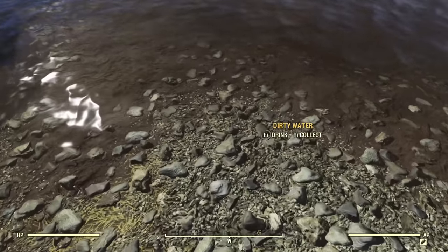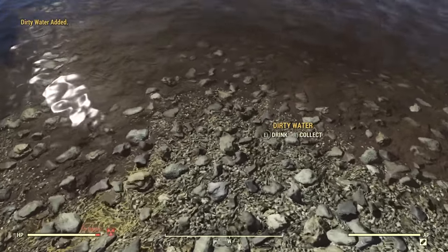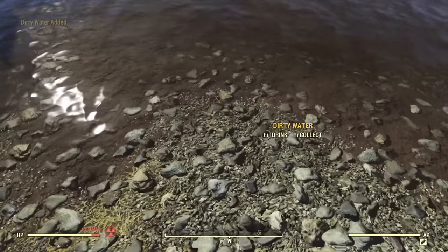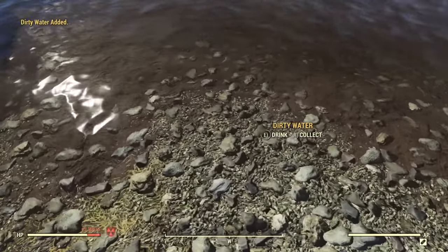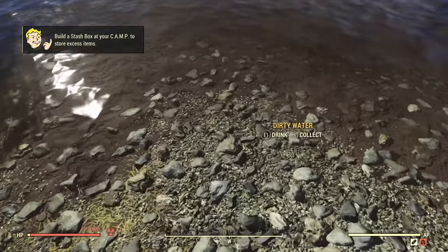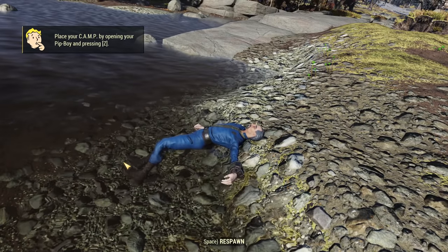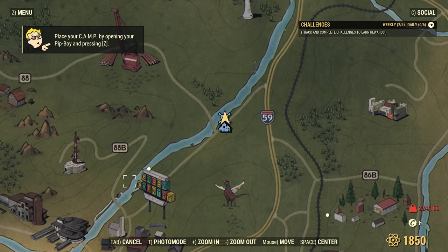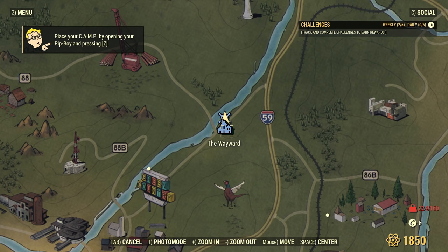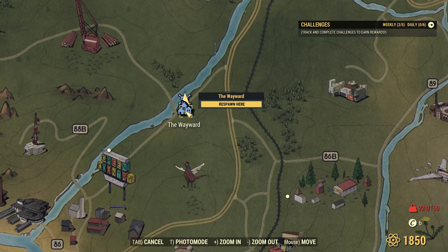Then you just go and your limiting factor early on is how fast you can spam the button. First time you keep gathering water until you die. Don't worry, you don't need to gather water all the time — after that it goes faster. And here we died, and that's exactly what we wanted. Now the respawn — wherever you are, even if you get too over-encumbered, you can always respawn at Vault 76. That doesn't really matter too much, just respawn.